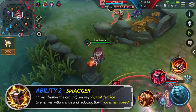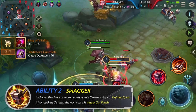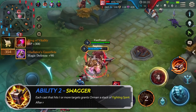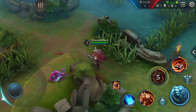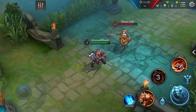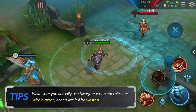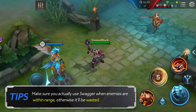Second Ability: Swagger. Using Swagger in combination with Unstoppable and his passive Gut Punch can create a continuous control effect on enemies, since Swagger helps you build stacks of Fighting Spirit, allowing your Gut Punch to trigger more often. Make sure you actually use Swagger when enemies are within range, otherwise it'll be wasted.